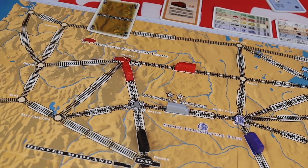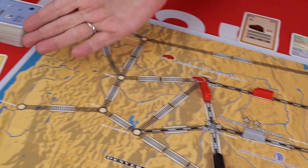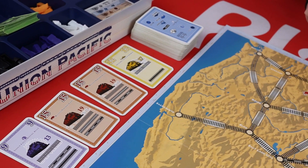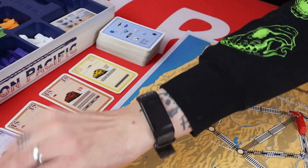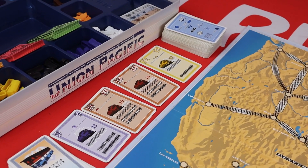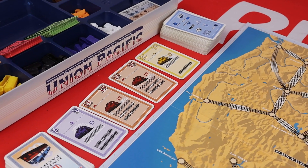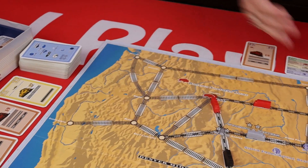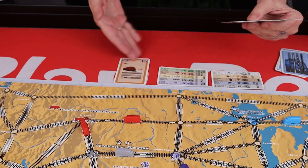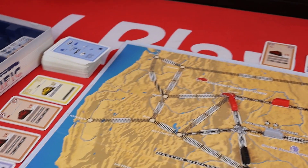After playing and discarding your track card, you're going to get a chance to draw a share and put it in your hand. You can draw either from the display, from the top of the deck, or you can always take a Union Pacific share. If you draw a dividend card, play stops and a scoring occurs. After you've drawn a card, you can choose to exchange any share card in your hand for a Union Pacific share. The share you swap out goes in the box — it's discarded and no one else can have a look at it.